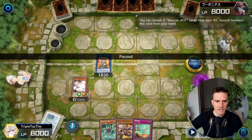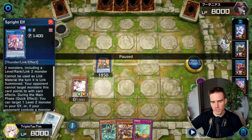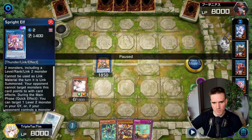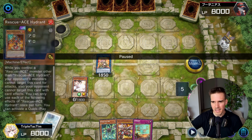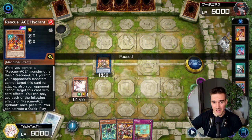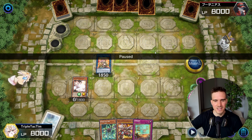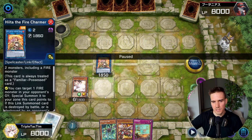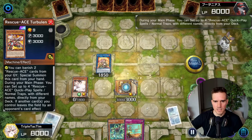A quick little thing here - you could have also gone for a Sprite Elf at this point. Sprite Elf protects these platforms here from being targeted, so I could have gone for a safer play protecting my Turbulence. But I figured I had activated so many effects that he would definitely want to Imperm - like Diabalster, then the Hydrant, maybe Imperm this effect - and I never saw any red flashing from him. So I figured okay, there's no Effect Veiler, no Imperm. But Sprite Elf would have been the safer play, and it's the play that gets me into Promethean Princess afterwards.